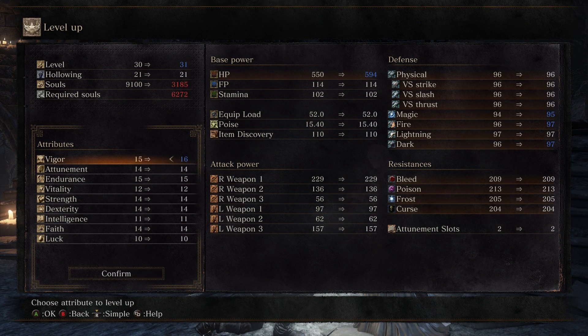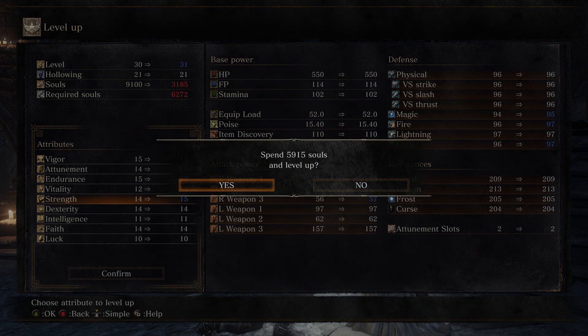I have just enough souls to get one more level, so we're not actually going to put it into Vigor. I think this time we're going to start focusing on Strength and Dexterity so we can start using more weapons as well as trying out some other infusions.